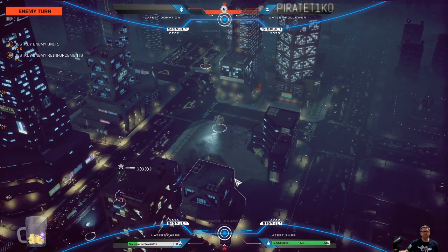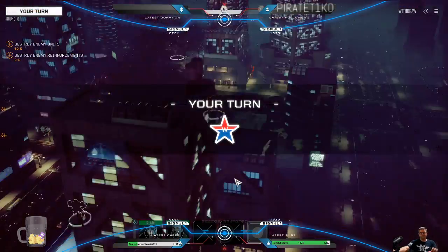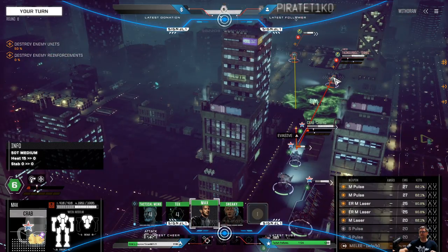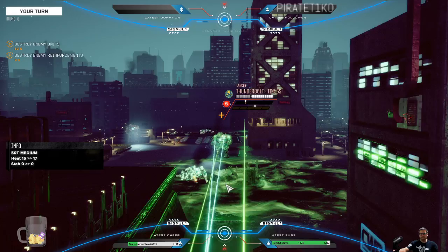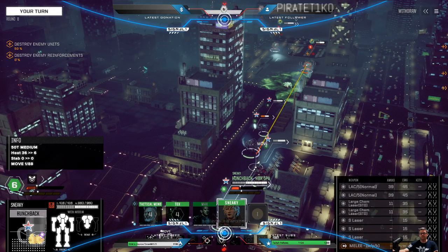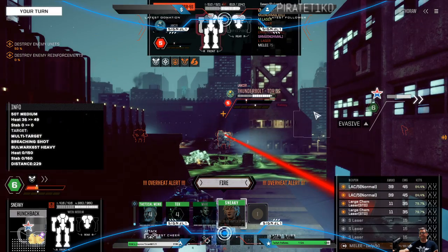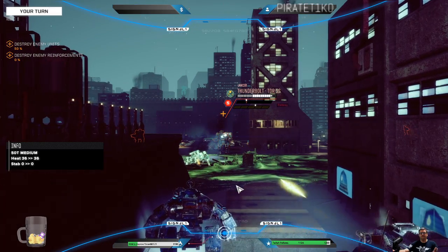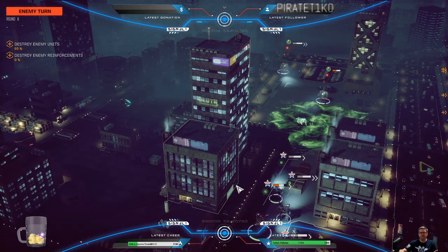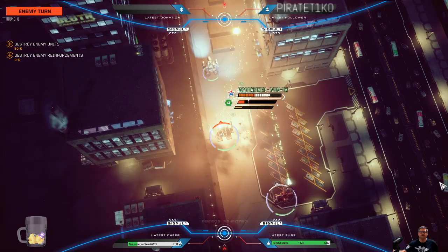We can't let this Grasshopper get within melee range. Let's push forward our Crab — he's got tons of armor so we want him to be the primary target. Let's push up the Hunchback as well, since it doesn't have any damage yet. Good news is we've had so many Thunderbolts on this mission that even getting one part from each, I'd probably put together a Thunderbolt. Thank goodness we've got plenty of AMS. Double heatsink destroyed — all the alarms are going off and this is going to be very expensive to fix.